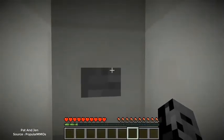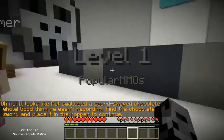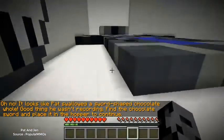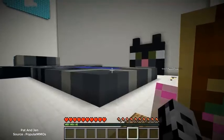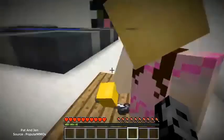Four, three, two - a donkey! Oh my god this is amazing! I hit the button. Oh, you've got some good ones. Look it's me - we're doing surgery on you! Hold on, you can see my body. Why is there a sword over here? So we can do real surgery! It said: 'Oh no, it looks like Pat swallowed a chocolate sword. Find the chocolate sword and place it in the hopper to continue.'